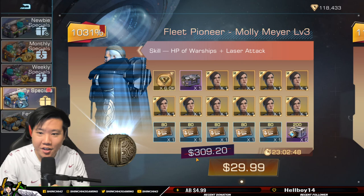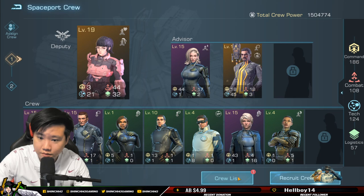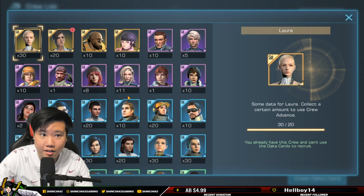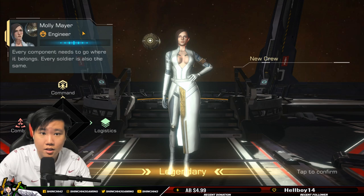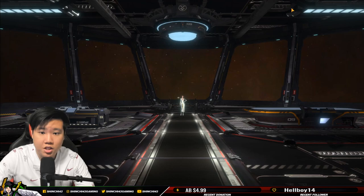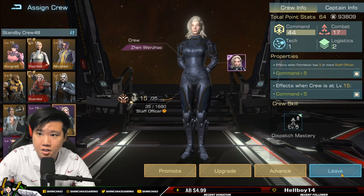Alright, let's check if it's worth it. We got some extra corium — let's go to crew and summon. Here we go — Molly Mayor. Let's recruit her. I thought there was going to be some animation, but there wasn't any. This is Molly Mayor.